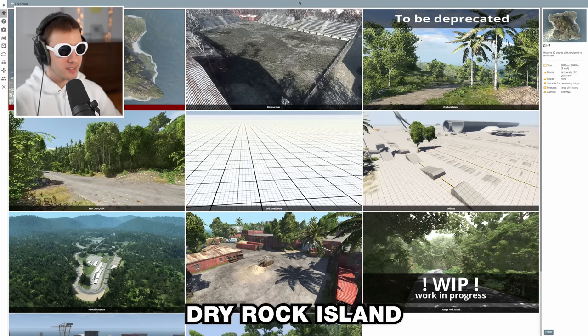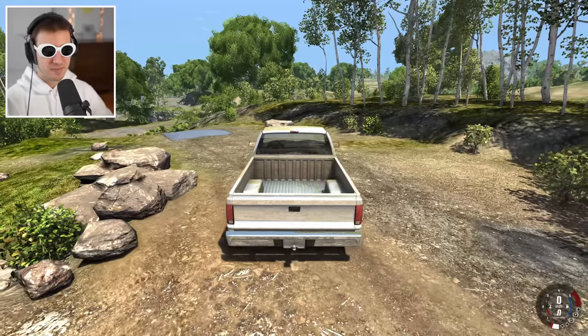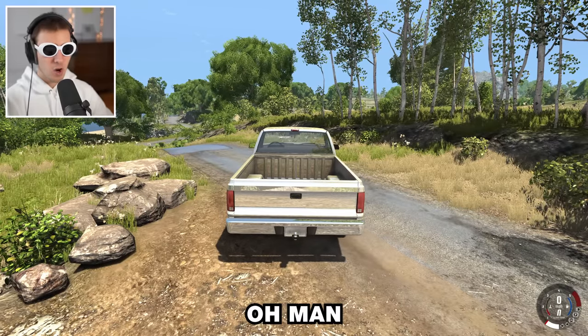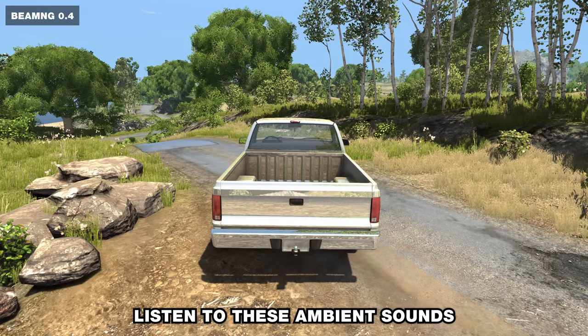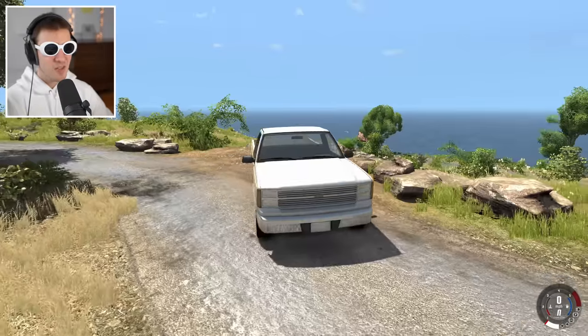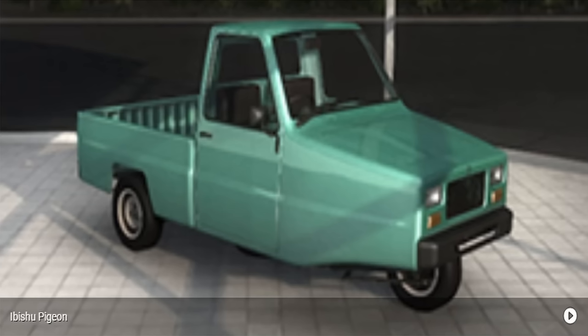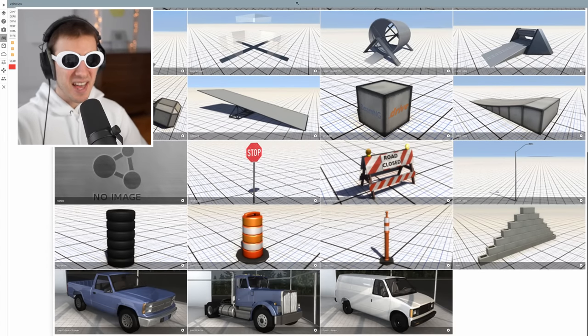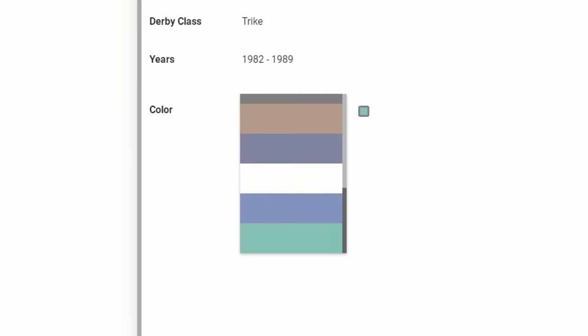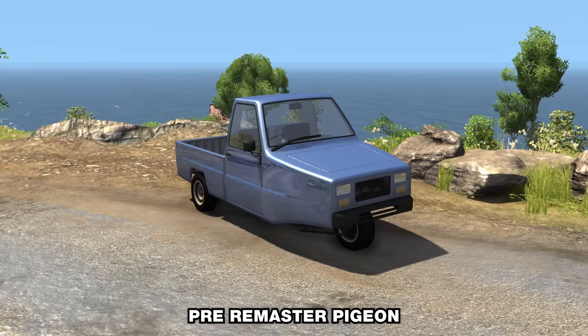We'll check out Dry Rock Island and Jungle Rock Island later. First, Small Island — yes please. This is lush! Also, listen to these ambient sounds — much better than what we have right now. I think we should change car. Look at the pigeon. There aren't many cars and no configurations, but let's go sea blue. Pre-remastered pigeon is so goofy.